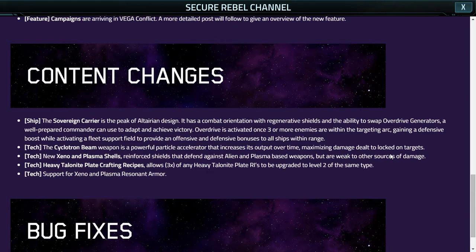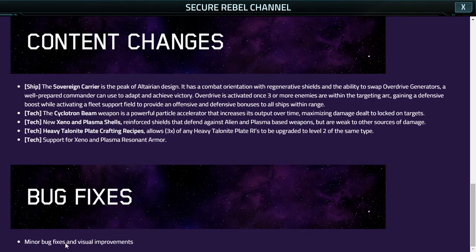We're also getting xeno and plasma shells, which are reinforced against the two damage types that most of us fight. We're getting heavy talonite plate crafting recipes for any heavy talonite reusable items, and tech support for the xeno and plasma resonant armor. Those are the two I'm going to use the most, because in PvP you're typically going to see alien weapons in high-level combat. For lower-level fittings I'll stick with energy resistance, but for the new ones I'll go with heavy plasma and xeno resistance — probably just xeno, because it's PvP. Plasma doesn't have much of a place in PvP since we all use alien weapons.